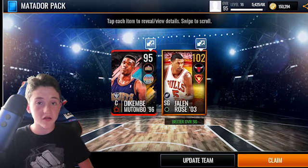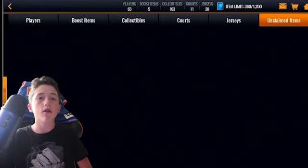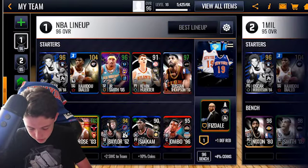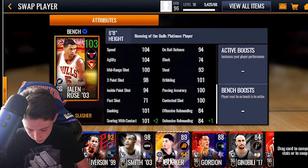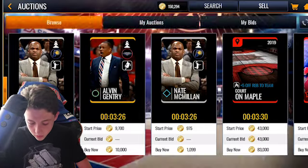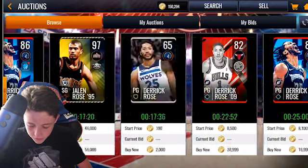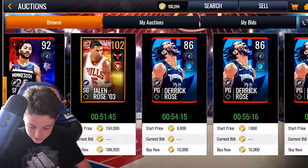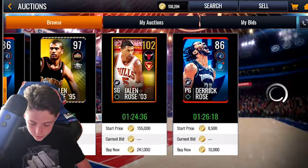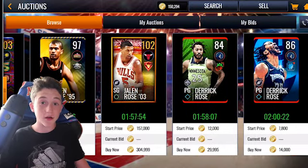Okay, 102 Jalen Rose out of that pack. We also got a 95-overall Dikembe Mutombo. Let's see how much that 103 Jalen Rose goes for — he has some pretty good stats. Rose... 103... he goes for legit 100k. Honestly, I want to find that Derek Rose 107 card. I'm probably going to try to get one on my main account.